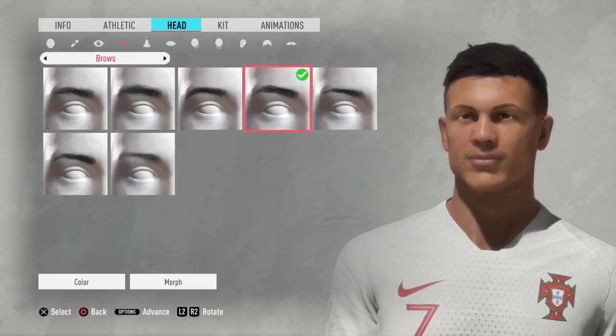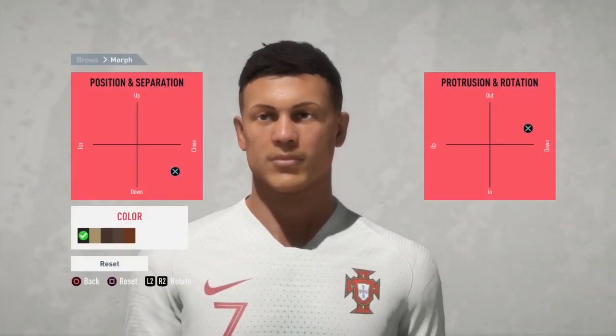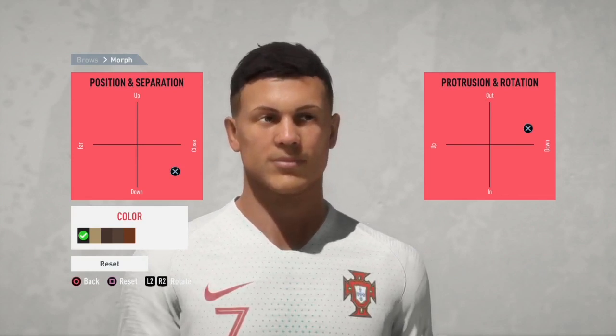Once you've done that, click on browse and select the fourth one across. Click morph and you can see in the settings — that's where you need to put them to make the eyebrows look like Cristiano Ronaldo's.